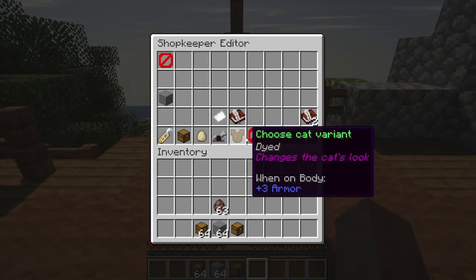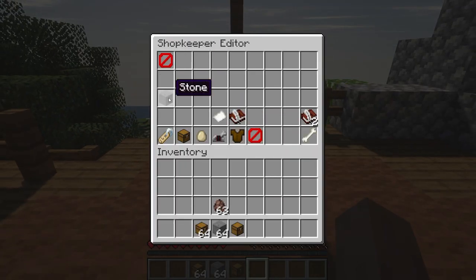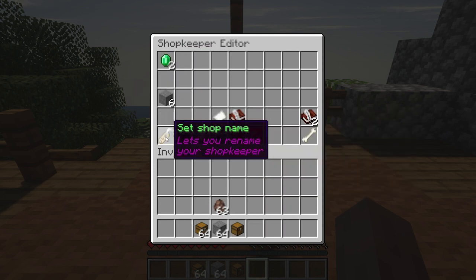To configure it, you have to sneak and right-click. You'll see a barrier and the stone — the barrier is the currency. You can set up the currency in the configuration, which I'll be doing in this video. So let's say one stone: if the player has one stone, I'll give him two emeralds. That depends on what kind of block you want and how much you'll give. For example, if he has six stones, I'll give him two emeralds.